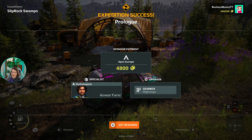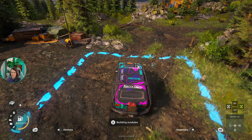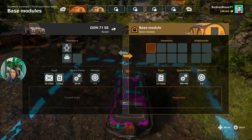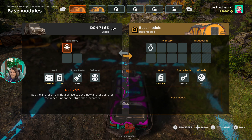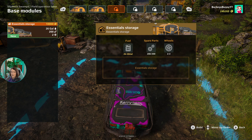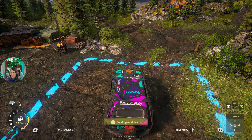We get 4,800 smackaroos and a high range gearbox upgrade — I thought we already had that, but maybe that's for specific vehicles. And it looks like we unlocked another hydrologist, Anwar Farsi. I'm not going to end it here — we are going to continue. I want to see if we can store the jack screw and anchor somewhere because I don't want to lose 50% of what I paid. I'm still trying to learn the building module system. The current modules look like we have a store and a base module — oh wait, we can store it here. Yes, we can! And if we buy essential storage it allows us some fuel, spare parts and wheels, but we have those there — we're just going to wait until later.